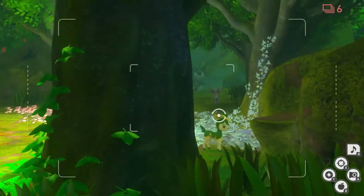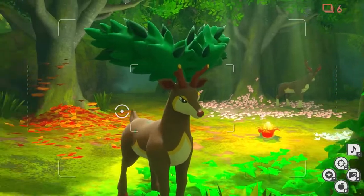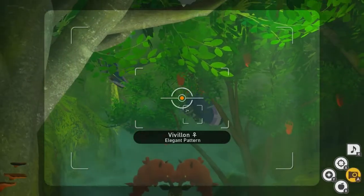Once you see more Sawsbucks appear, throw an Illumina Orb at the Crystal Bloom, and look into the pathway right over here. Vivillon should appear. Take a picture of Vivillon, then quit and submit.